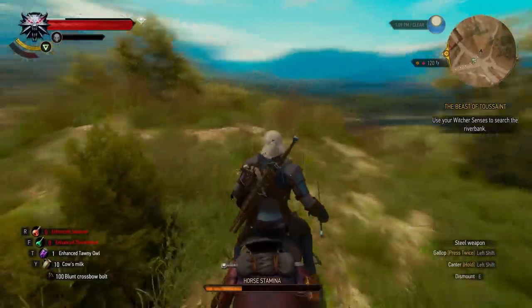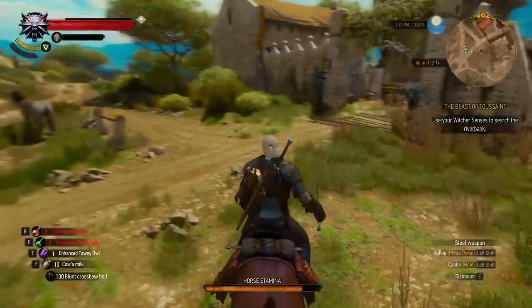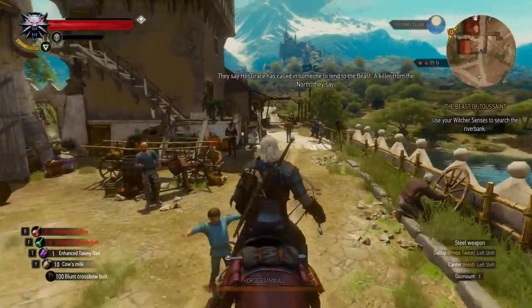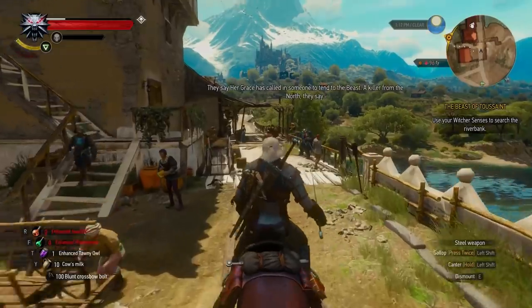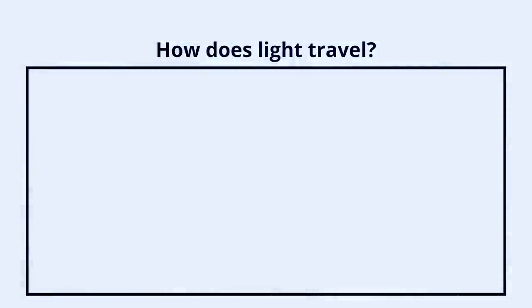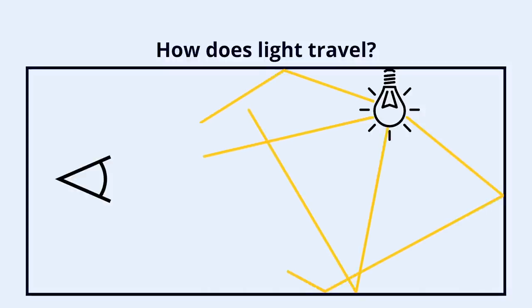So how does ray tracing work? Let's start by asking what we actually want to achieve with this technique. We would like to replicate how light travels in the real world as closely as possible. The basics of it are this: we have a light source such as a light bulb or the sun which emits photons. The photons in the light bounce off of objects, making the light lose a bit of energy every step of the way until it eventually meets your eyes. This bouncing of light rays and photons is what is simulated with ray tracing.